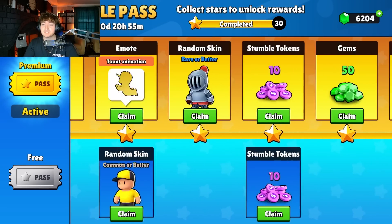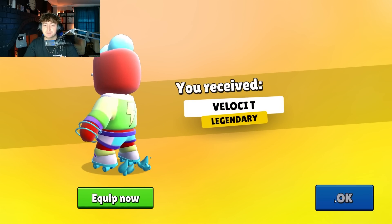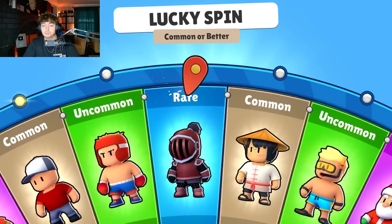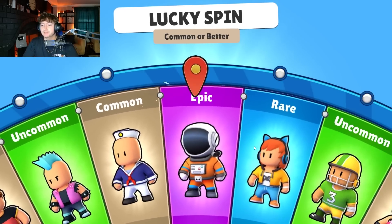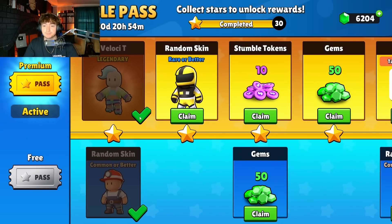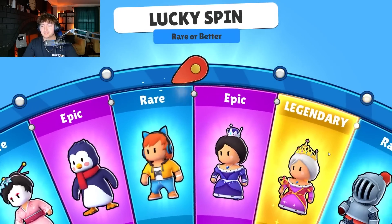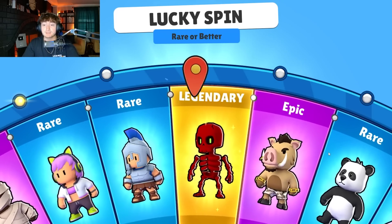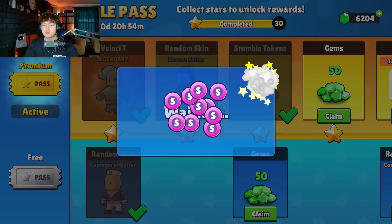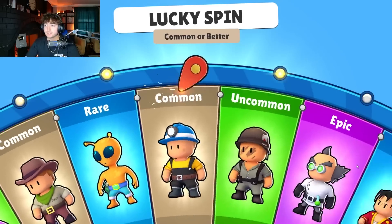Let's get right into the opening. We have the new Stumble Pass — tier number one is Velocity, which is a guaranteed legendary, and then we have a random skin as the free part. We start out with the penguin, which is cool. Next is a rare, and I think I've only pulled a special out of the Stumble Pass maybe once, but honestly a legendary would be a good start. Oh, an epic — okay, from a rare that ain't bad. Tokens, gems, and a commoner better is next.